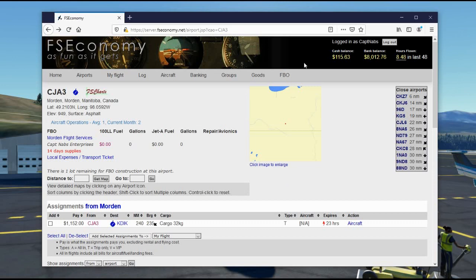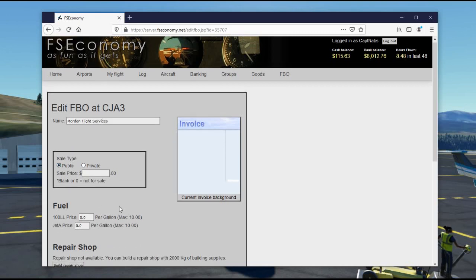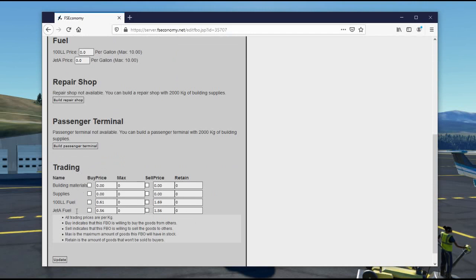Once you own an FBO you can manage it like anything else in FSEconomy. Go to the FBO menu, see information about your FBO, and click the edit button. Edit lets you change the FBO name, set it up for public or private sale, upload a custom invoice background with your company logo, and set prices for fuel. You can also set prices for commodity barrels of fuel — the difference being retail fuel is sold directly into airplanes from fuel trucks, while commodity fuel is shipped by aircraft to places where fuel may not be available.